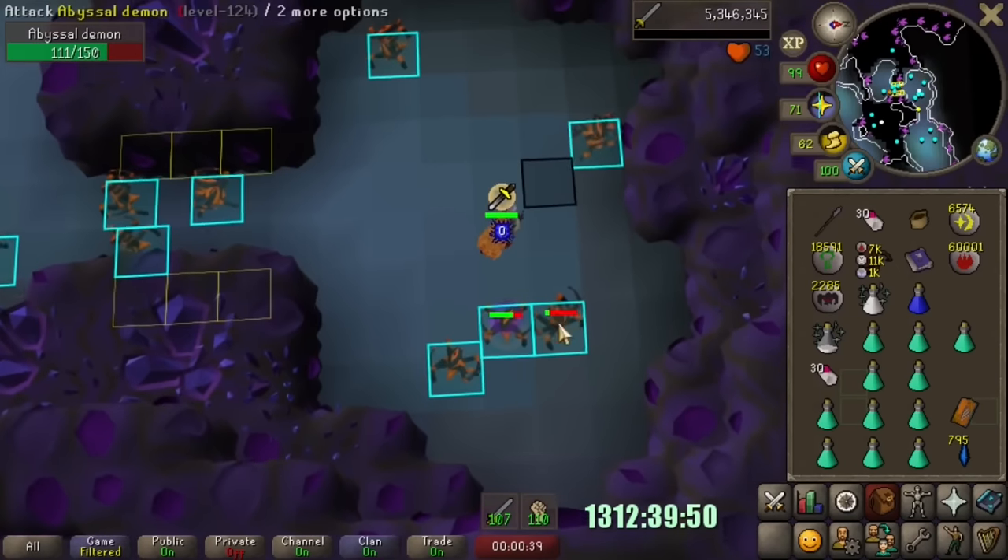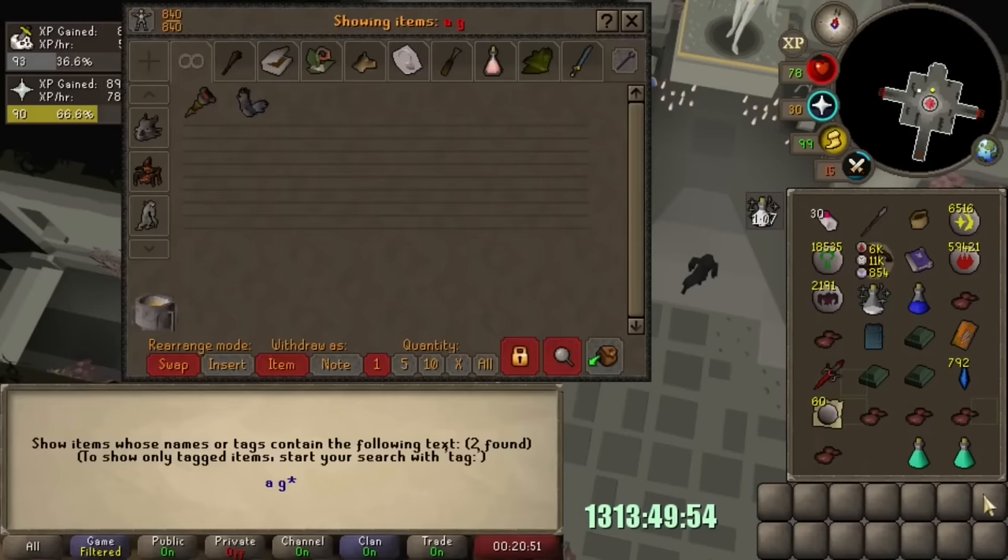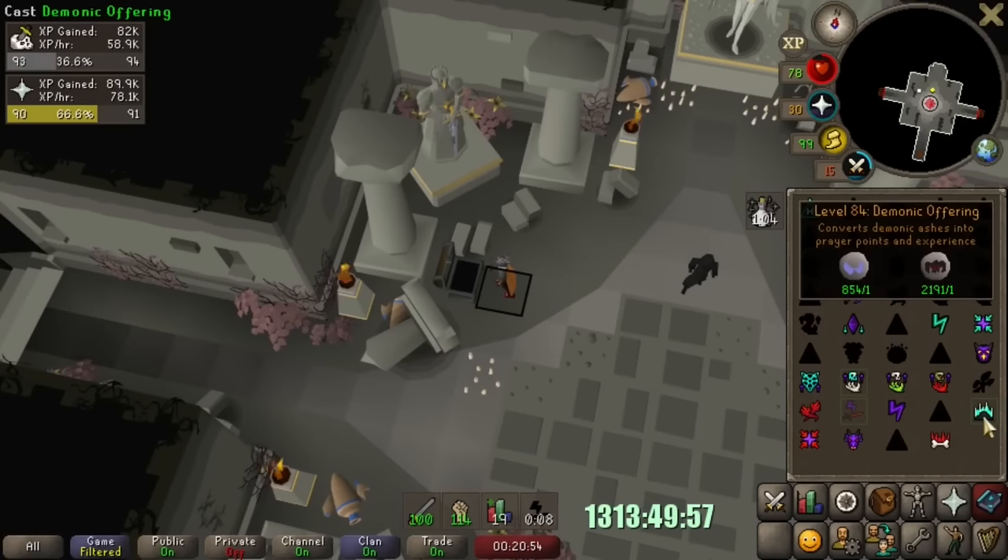Starting off the day right, here is level 90 attack. Abyssal demon task complete — let's see if we get smoke devils.